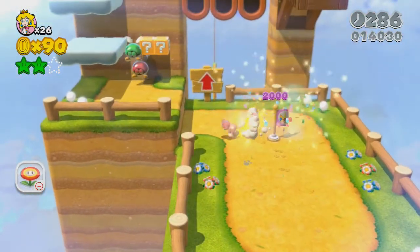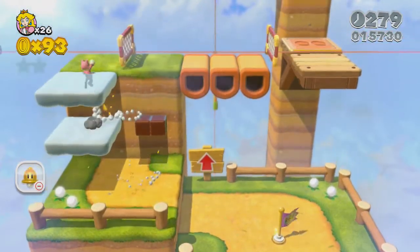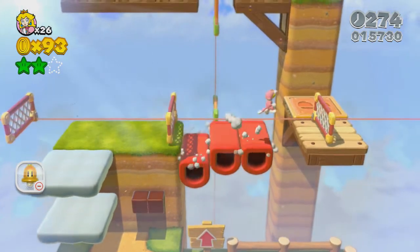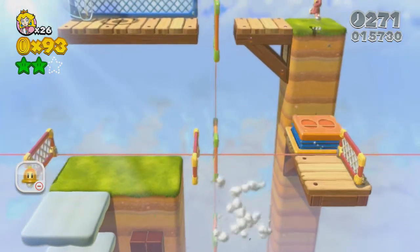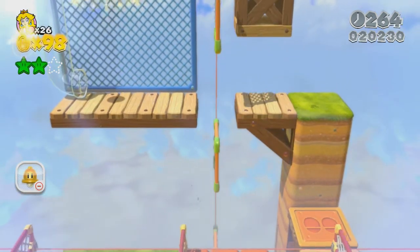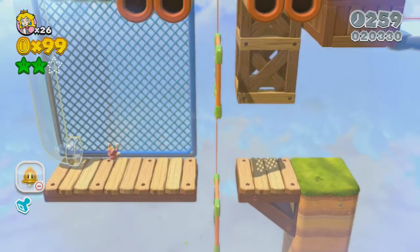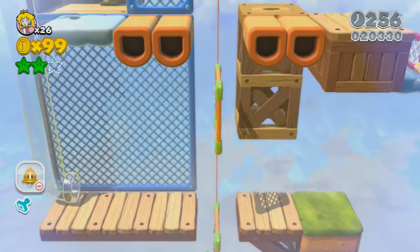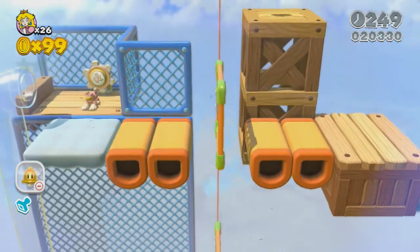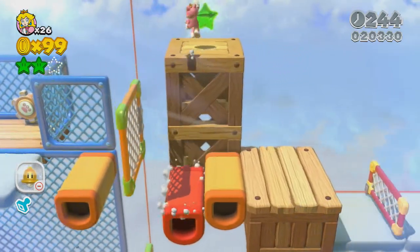Now we're making progress through this level. We knocked them both out, awesome. Now we're doing good. The stamp is just up here - you can see its reflection right there. That was the stamp - if you just wait for the screen to go up you can look at it. You can also hit this and raise that platform up, it is a timed thing so you gotta be a little cautious but it's not too difficult.